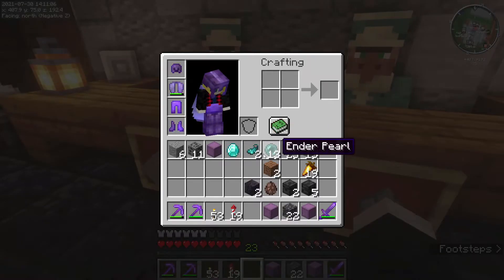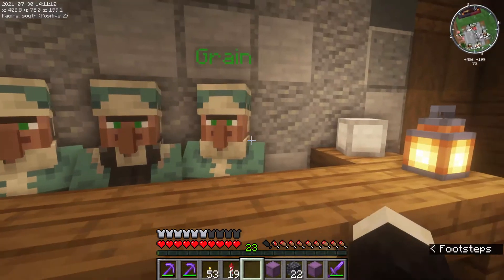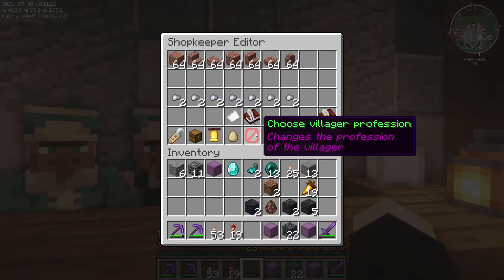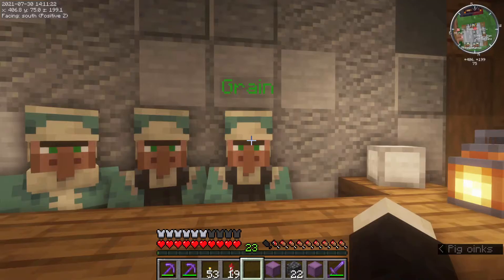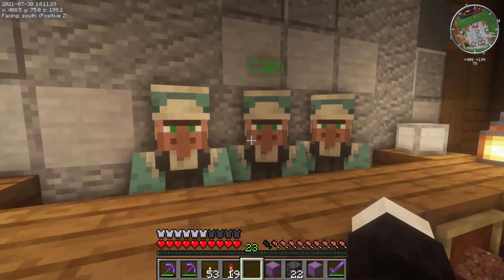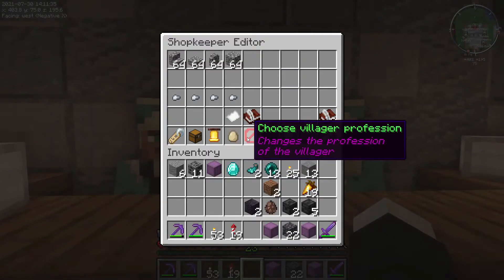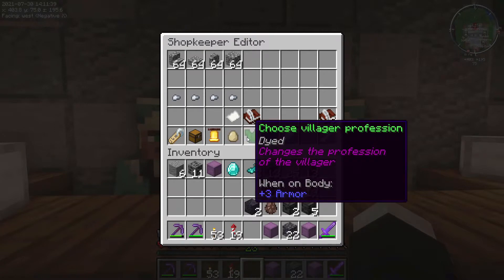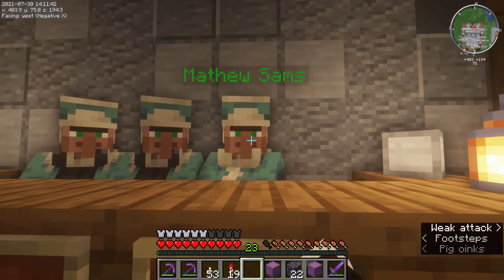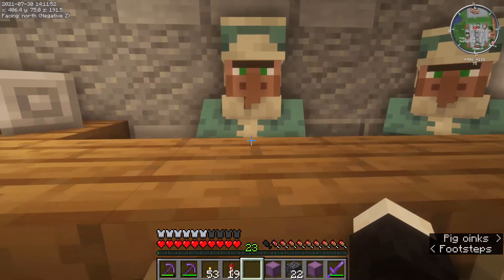And then we do the same over here. Let's make sure he actually works. Perfect. Don't know why the others don't have the stone cutter. I can't believe I went the entire season not realizing only one of them had the stone cutter profession. There we go. Now they look all uniformed. See, it was a good thing I started working on the shop today.